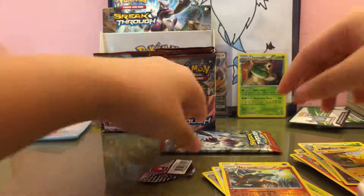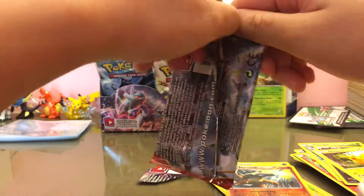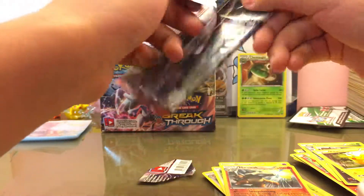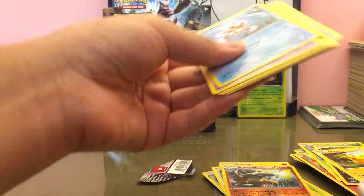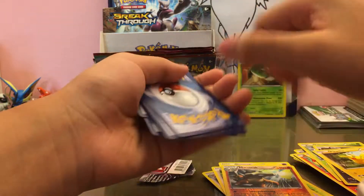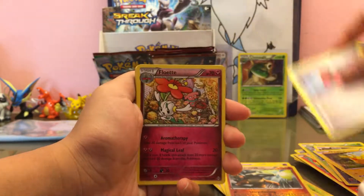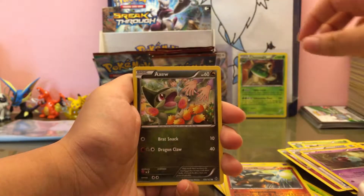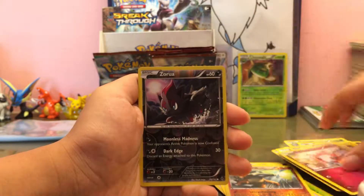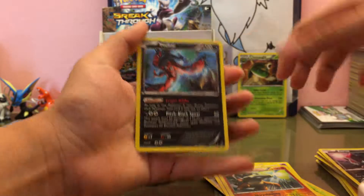Every time we pull an ultra rare I'll give you guys the code. Come on, let's pull something — at least we got a holo if we don't get anything. From the last pack we got Saltvest, Flabébé, reserve tickets, Woobat, Axew, Remoraid, Spritzee, Zora, and an Eviolite holo. Nice — we've been pulling hollows, so at least we got another hollow.